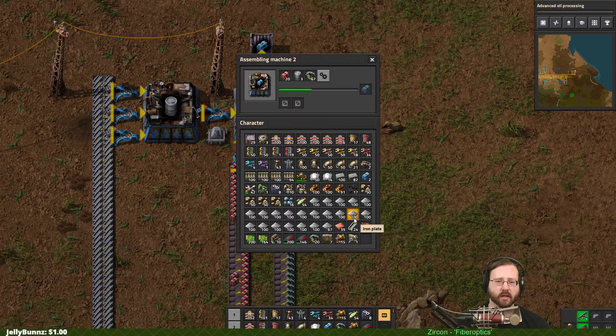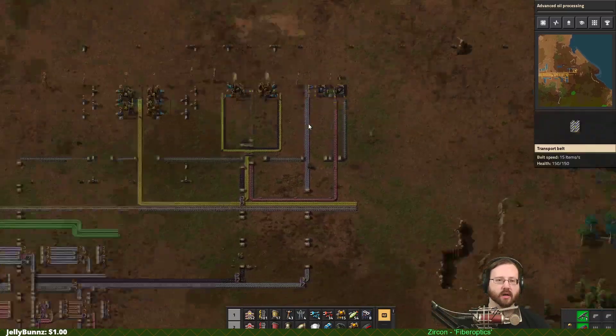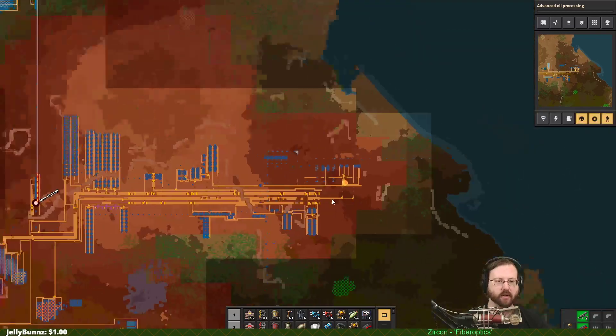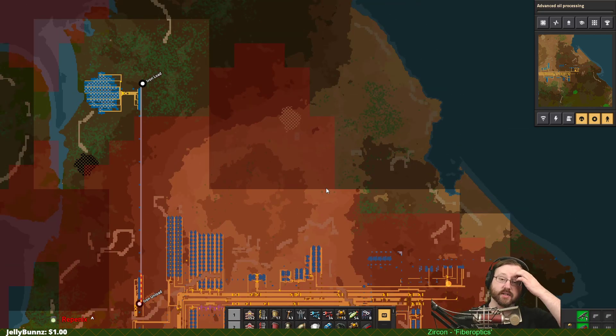So we have built explosives and we have built cliff explosives, and we are going to use cliff explosives to get rid of all of the cliffs that have been bothering us for this entire game. We'll go ahead and call that an episode — thank you everybody for watching, bye!